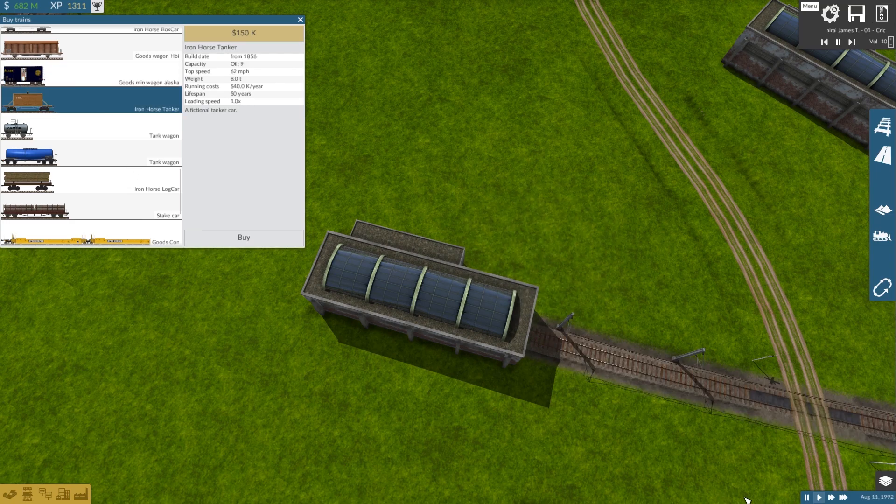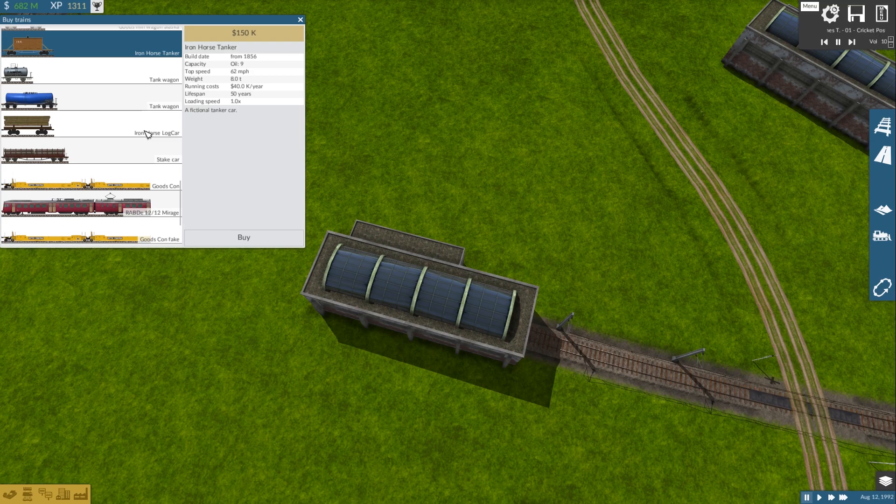Then we have the Iron Horse tanker, carrying 9 oil units, weighing 8 tons, running cost of 40 — you've probably noticed the pattern by now. Same stats apply for the log car.